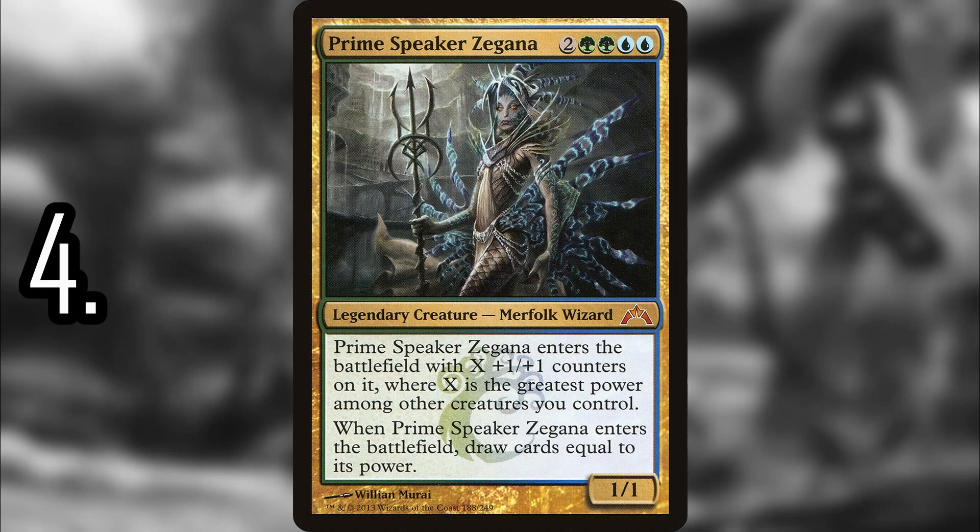Number 4 is Prime Speaker Zegana — one of the best creatures in Simic. She enters the battlefield and draws you an insane number of cards. Even on average, if you just have three power out there you're still drawing four cards for one creature entering the battlefield. It can completely refill your hand, and if you have ways of blinking her since this is an ETB, you can draw an insane number of cards. It also makes a +1/+1 counter strategy better since she instantly gets a bunch of counters, making Simic Ascendancy more viable.